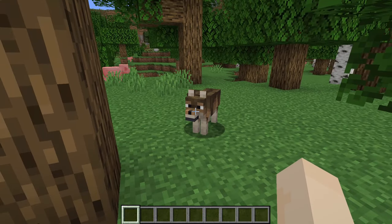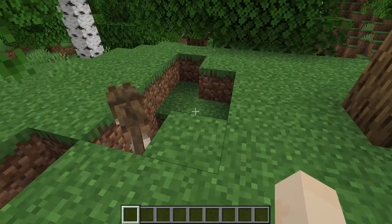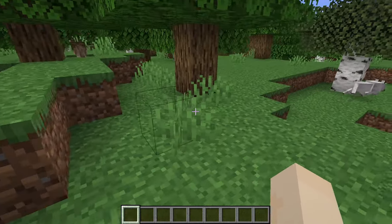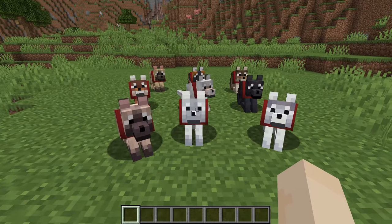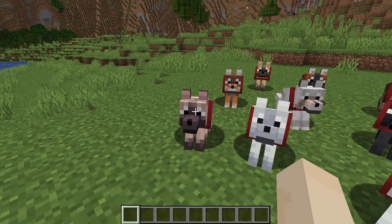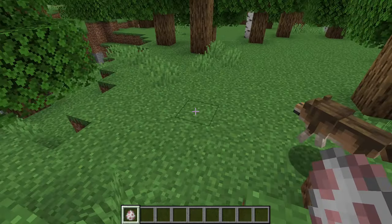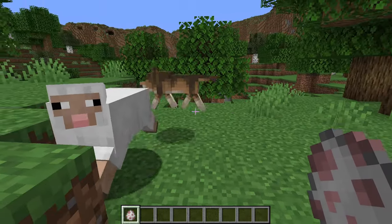Wolves will have different facial expressions depending on what type of wolf they are. An untamed wolf has a fairly neutral expression. Tamed wolves, which you can tell by the collars, seem to have a cuter look. But if you present them with prey, they get an angry look — red eyes.